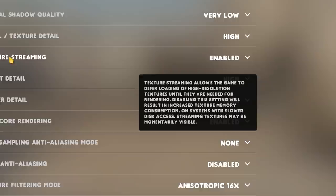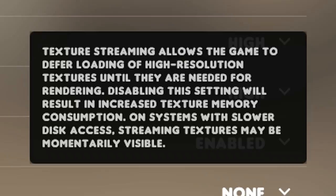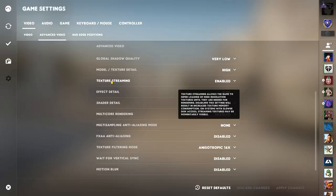What is this? Well, if we go by the info box, when enabled, it allows the game to delay high resolution textures from loading until they are needed for rendering. When it's disabled, it will result in more texture memory consumption. So when it's on, anything in CS:GO that uses high resolution textures will not get rendered if it isn't needed, meaning it might improve your performance, especially on them potatoes.